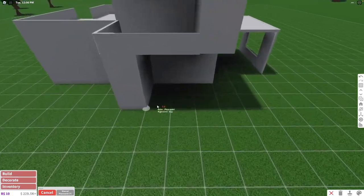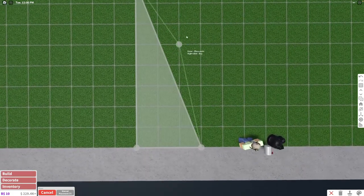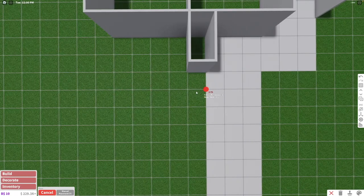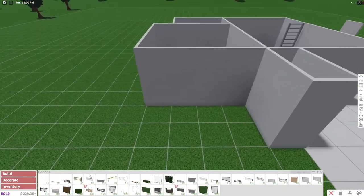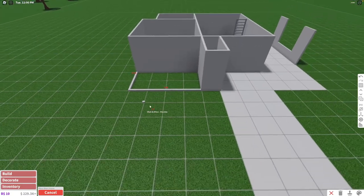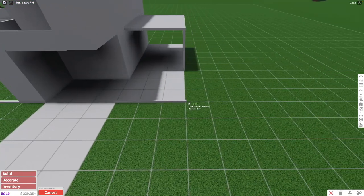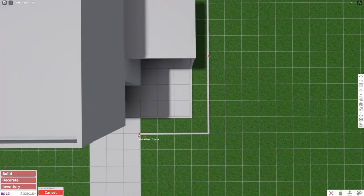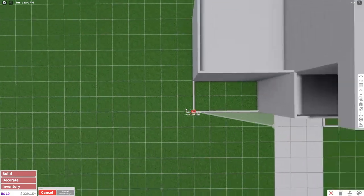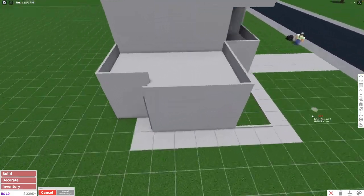Now let's do our floors. I know a lot of you know how to build on Bloxburg, so I'll try to be as detailed as possible without taking too much time. We're going to build another floor over here. Then we're going to take our plain short fence and do our garden section. We're going to outline our garden area here, and also outline all of this space right here — kind of like an inverted L shape. This is going to be another garden section, and we'll build a floor that goes all around the space, leading into our terrace area.